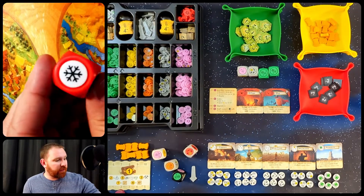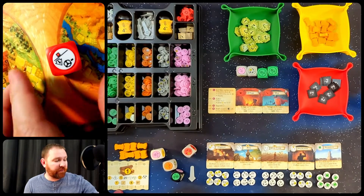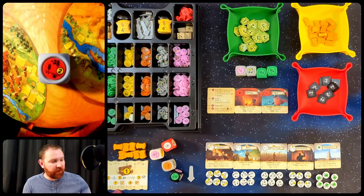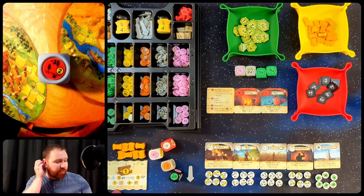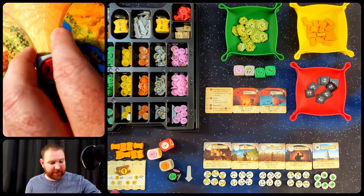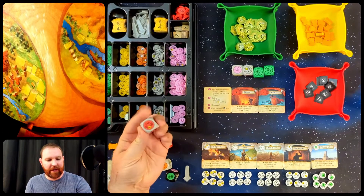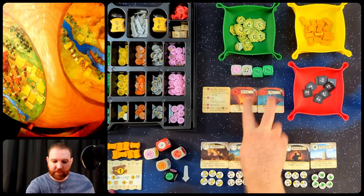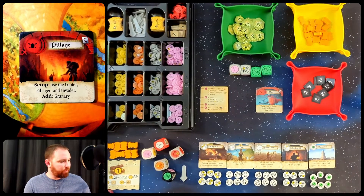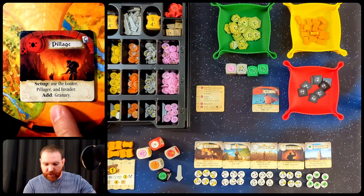First of all, this is the fate die. This is used in every game and it affects all the players. This is the invasion die. It's used in the co-op or solo mode, and in fact in solo mode it is doubled — so whatever I roll will happen to me twice, which is a negative thing. They're all attacks — all red dice faces — and they come from these pillage and war tiles. Pillage tells you what negative dice faces you can use and what other die face to include in the game.